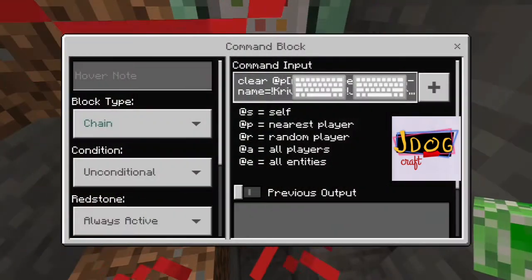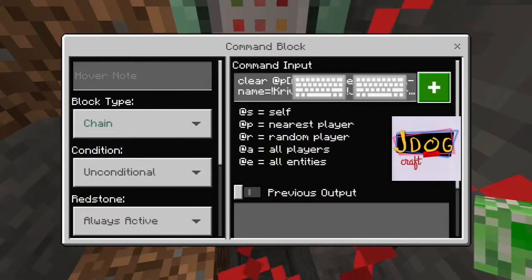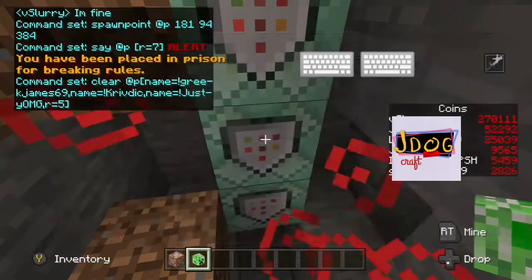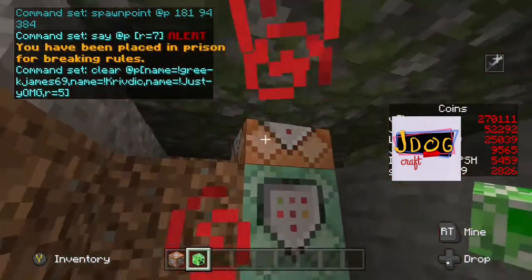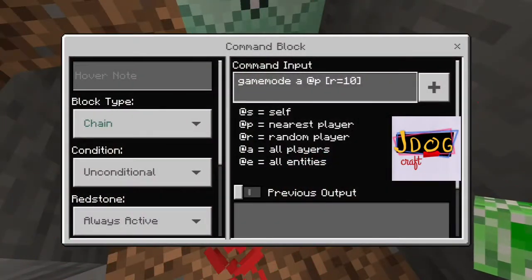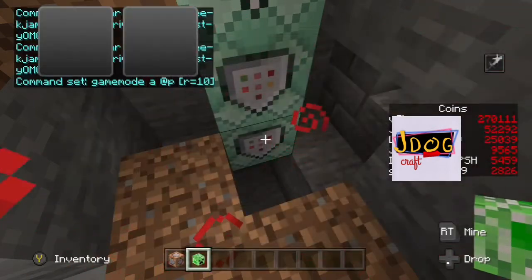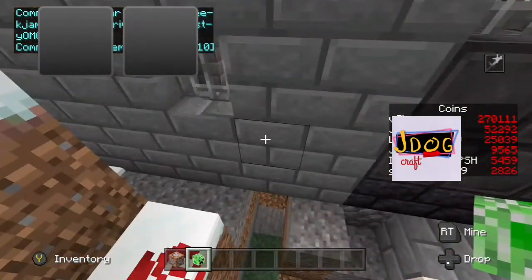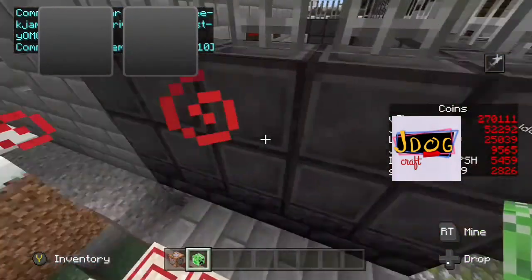Going down one more, we've got a clear command — clear at p. I've had to take some of the names out of there so obviously we don't want the admin or myself being cleared accidentally whilst testing. At a range of five that means it won't clear other people that might be in the vicinity accidentally. Finally, we'll switch them to game mode adventure — at p, nearest person — again a chain unconditional always active command. That'll just ensure they can't actually break out of the cell and will have to ask an admin to let them out.